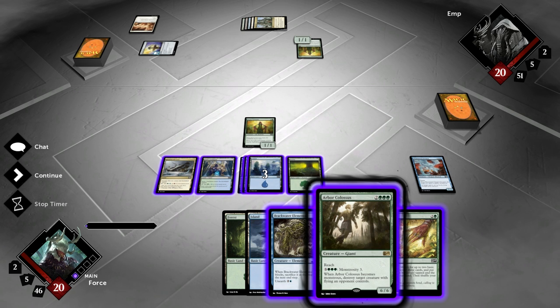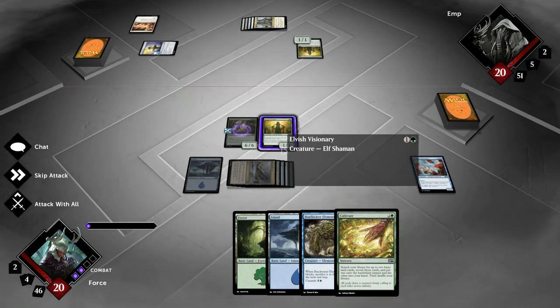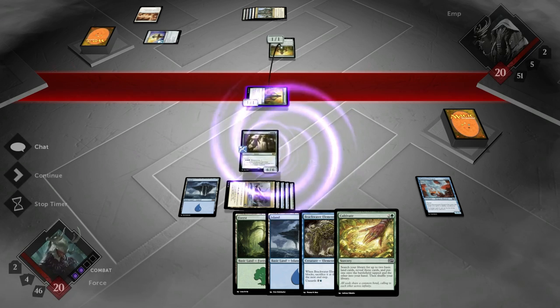He's kind of an idiot, you know? On one hand, yeah, he's great. On another hand, he's kind of an idiot. And that dragon is kind of an idiot too. We're gonna play our Arbor Colossus right now — it's a 6-6. And I am going to attack with a 1-1 because he probably won't block it since he wants to save to block the Arbor Colossus.